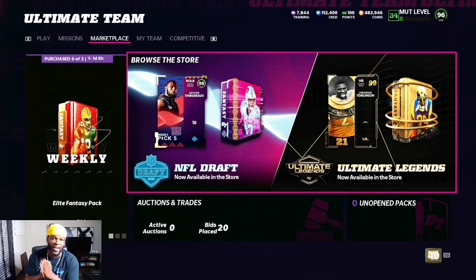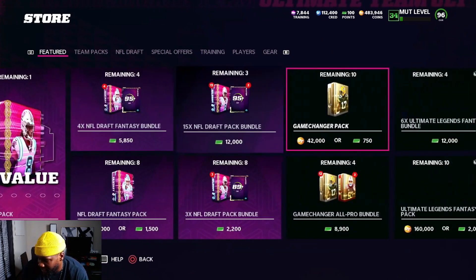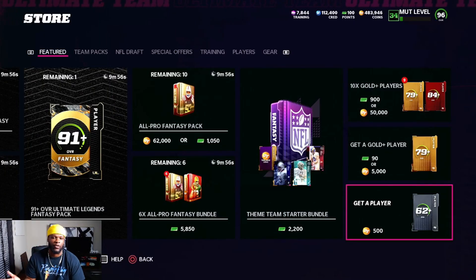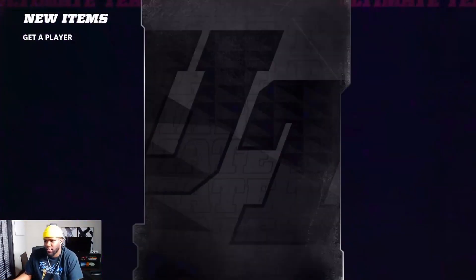If you guys follow exactly what I do, you could easily make a ton of coins. Assuming you don't have a lot of coins, the first thing I would do is head over to Get-a-Player packs. Get-a-Player packs is one of the most legendary packs in the game — they've been around forever and they're always going to be profitable. You don't have to have a lot of coins; you can have like 5k, 10k, or 15k.